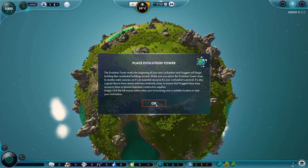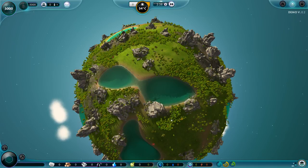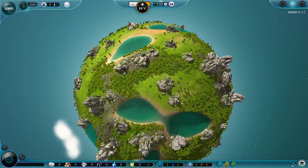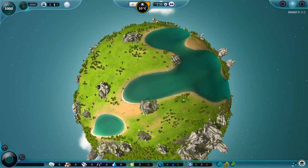We can place an evolution tower. The evolution tower marks the beginning of your new civilization, and Nuggets will begin building their residential buildings around it. So we need to place it close to water. This looks pretty cool here.